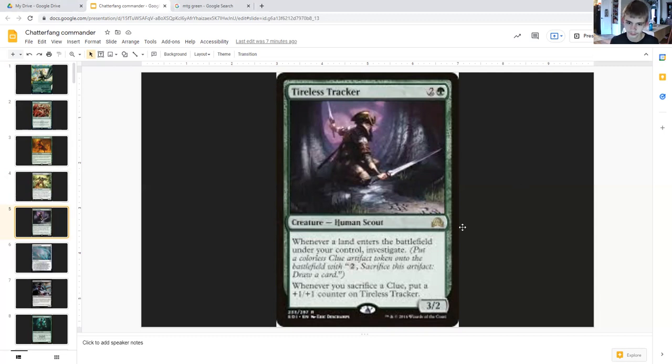Tireless Tracker costs two generic and a green, human scout three-two. Whenever a land enters the battlefield under your control, investigate — create a colorless clue artifact token with two generic: sacrifice artifact, draw a card. Whenever you sacrifice a clue, put a plus one plus one counter on Tireless Tracker.